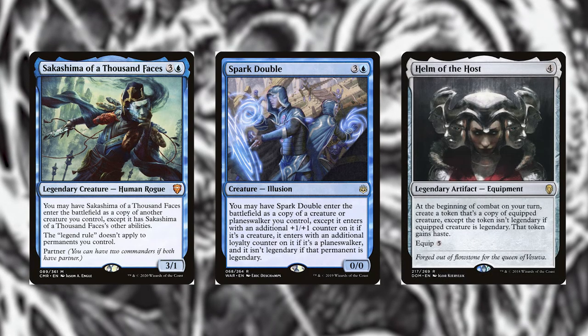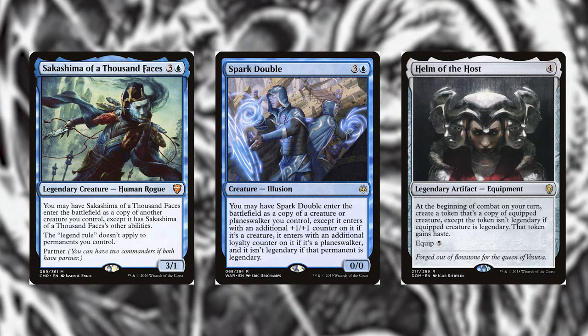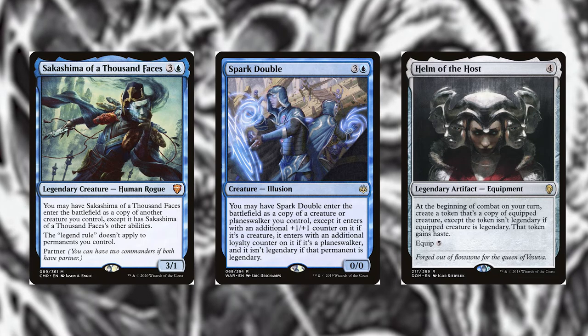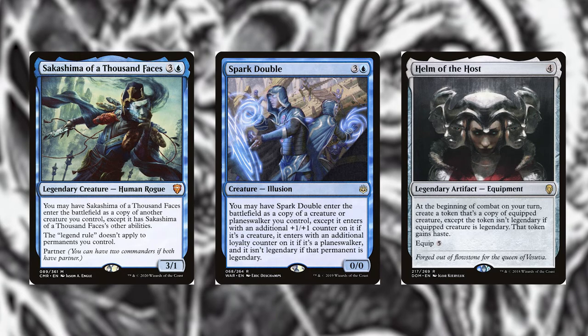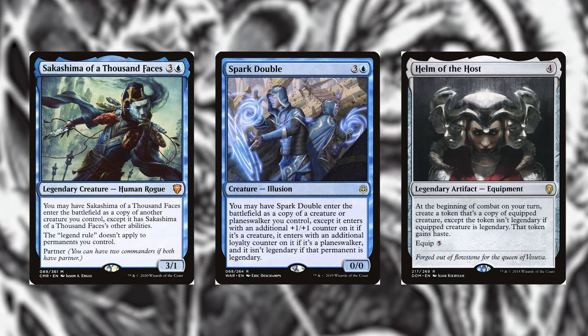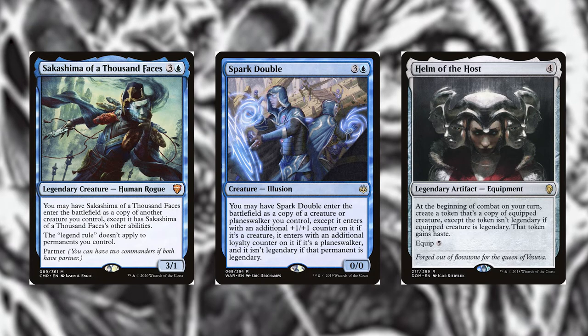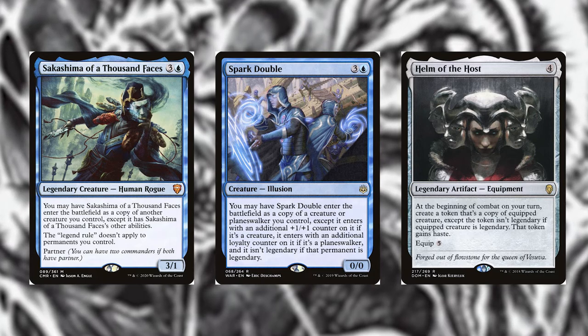With copies of Toxrill, your opponents' creatures will have two slime counters added at each end step, which translates to minus four minus four because of two Toxrills — very powerful. He's a seven CMC commander though, so let's look at cards to help cast him faster or recast him.